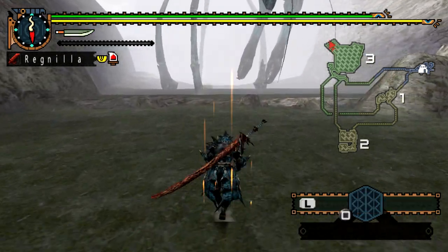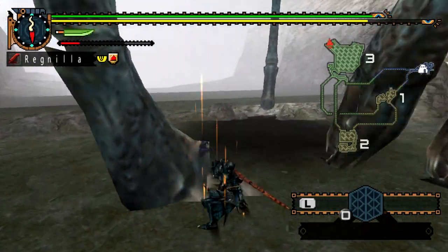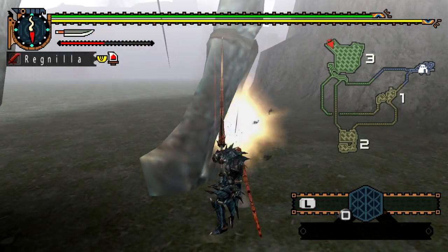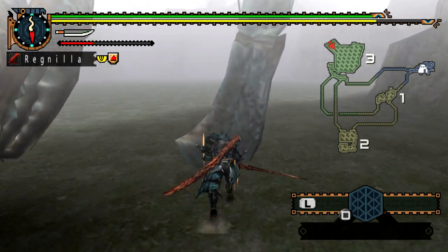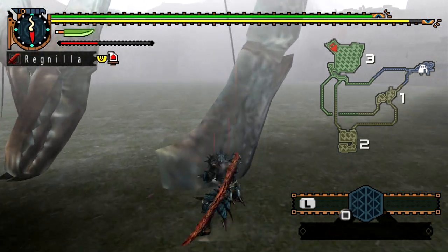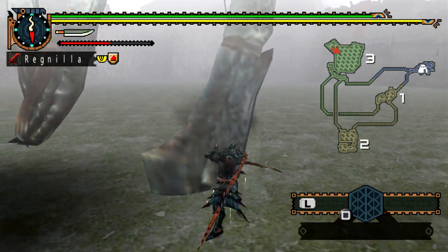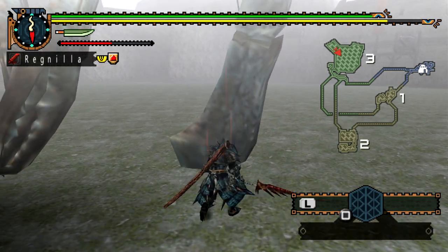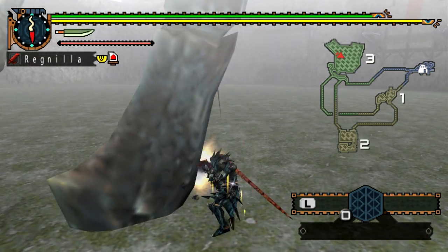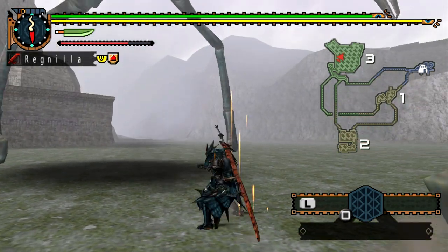The strategy with this monster is to go for the legs. The legs are really the only part you can attack effectively. You could go after the pincers, but they're really hard so you're going to be bouncing off them a lot. Go for the legs — they're what will let the Shen Gaoren fall over. Don't bother going anywhere else until the Shen Gaoren has fallen over.